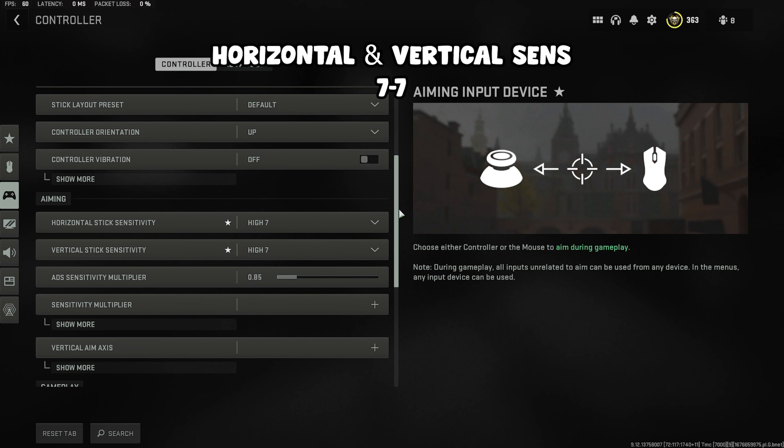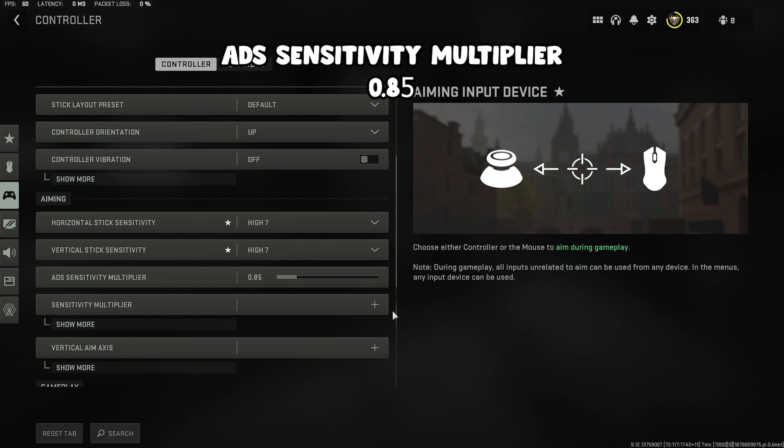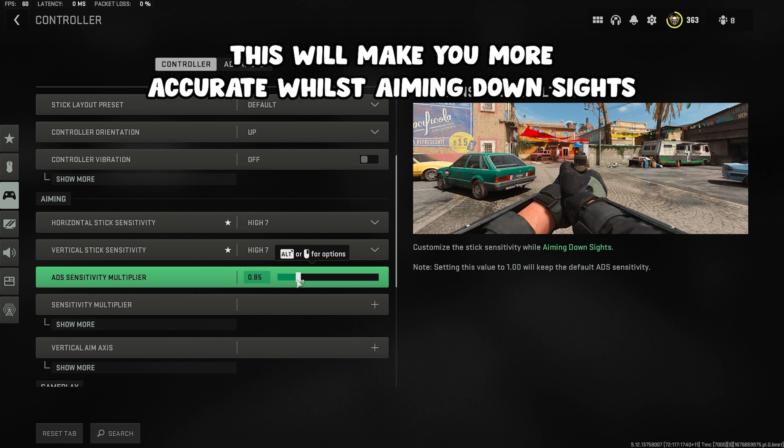To begin, you want to put your sensitivity on 7.7. This is a perfect middle ground — not too high, not too low. You want to set the ADS multiplier to 0.85 so that you're a lot more accurate whilst ADS.